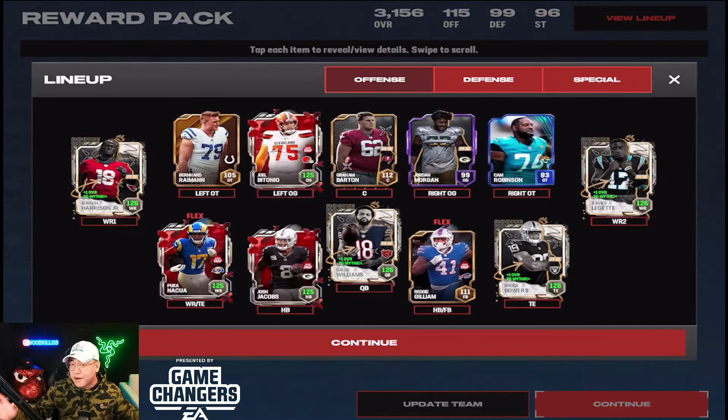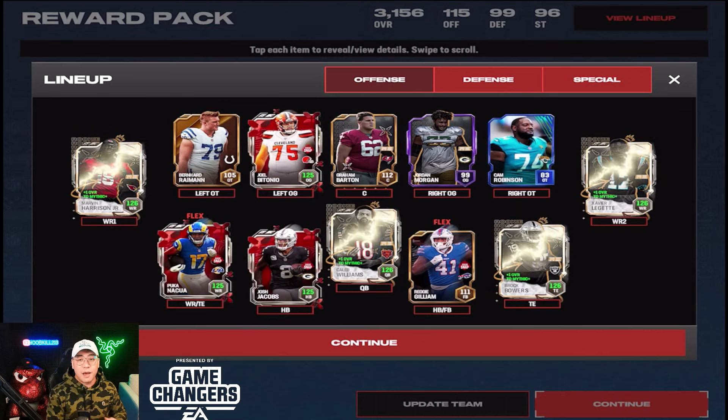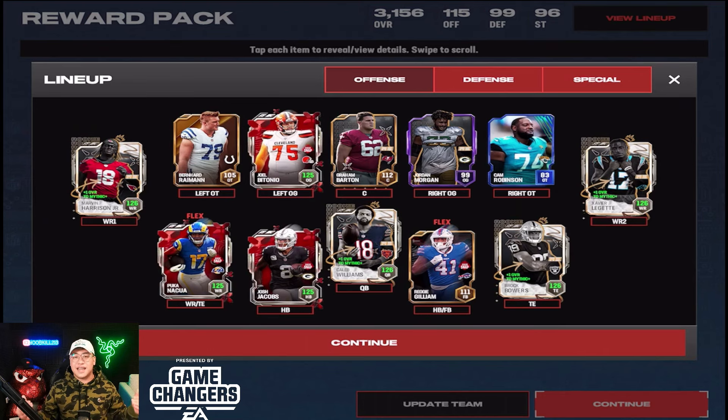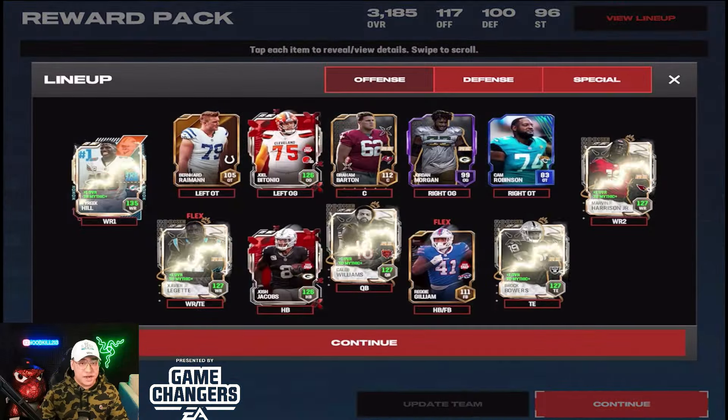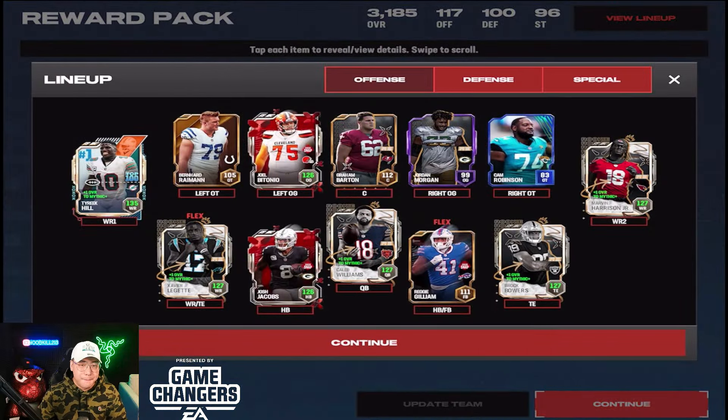Let's go ahead and throw him on the team. We're gonna have Caleb Williams — I know Brock Purdy did release in this next program and we'll get more videos. I had some login issues with this account so I couldn't record any videos for the NFL Kickoff players, but for today we're gonna update the team and have Tyreek out here at wide receiver number one. Let's jump into some All Madden.